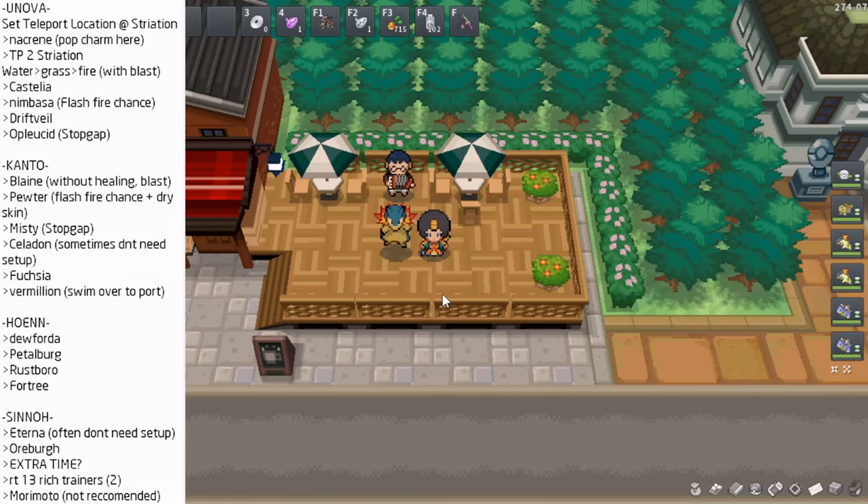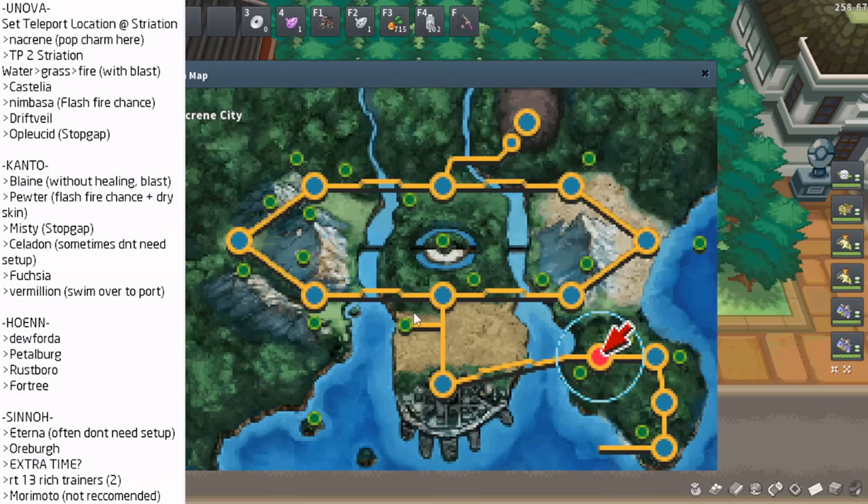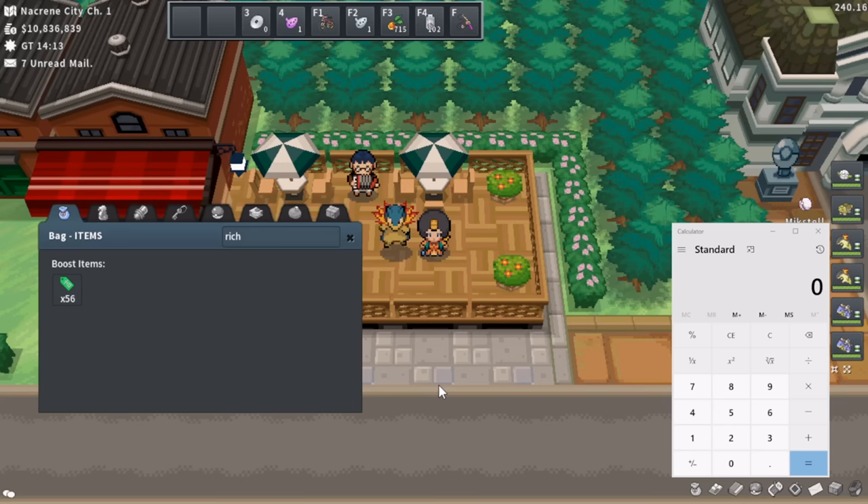You definitely need these two items for this run because this is a full stock team of Pokémon — you don't have room for HM friends. You absolutely need the Fly Ocarina and the Teleport Ocarina for this run. The Teleport Ocarina is less necessary but does save a little time. The Fly Ocarina is mandatory since you don't have room for a Fly Pokémon and you'll be flying around very quickly to maneuver to different gyms.